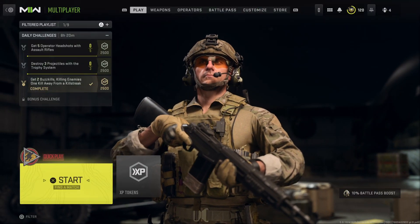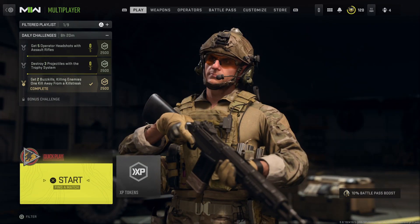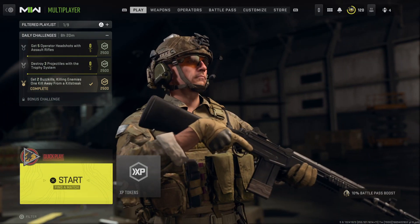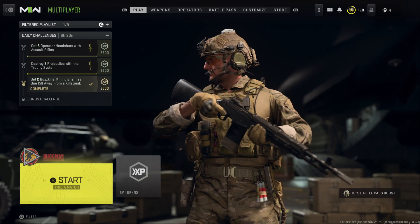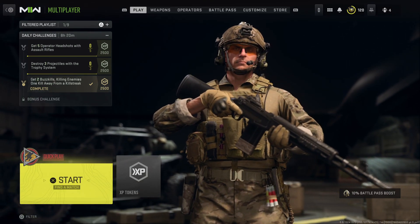Hey guys, it's Kyle again, welcome back to Modern Warfare 2. Today we're doing a video on the MX9, also known as the ORV SMG. This was the version of the ORV that was in Modern Warfare 2019 - you could put on a damage-increasing attachment that would lower the fire rate and increase the damage and damage range, pretty much turning it into the assault rifle version of the ORV, which in this game is the STB.